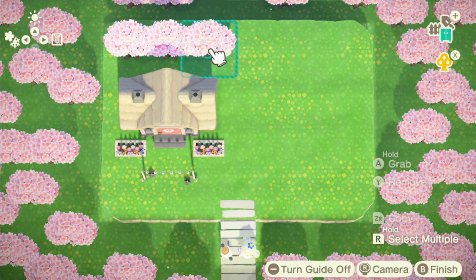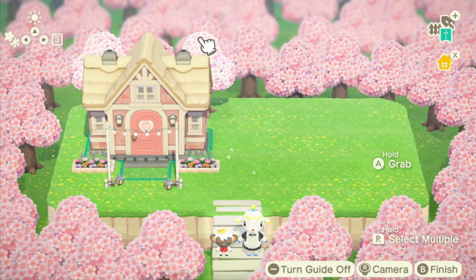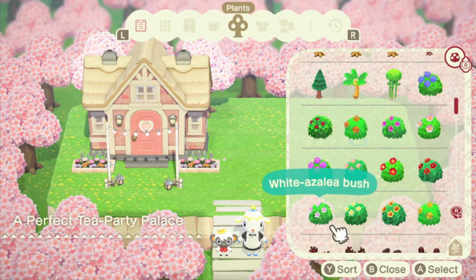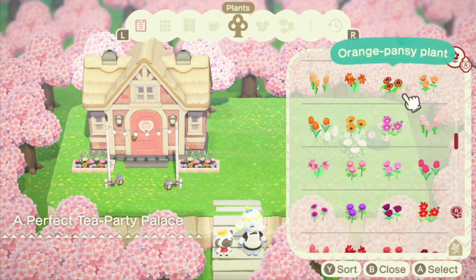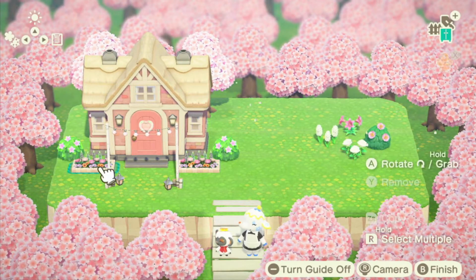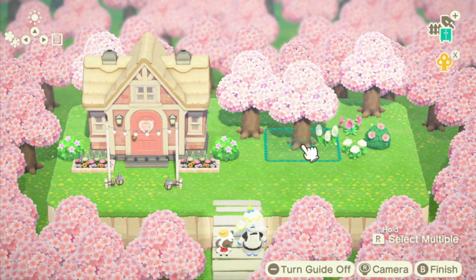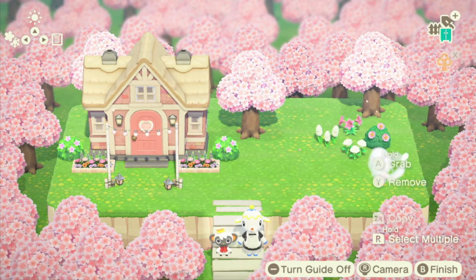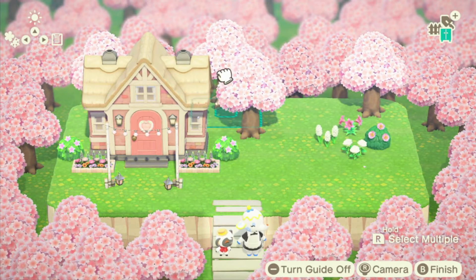Now we're trying to put trees behind the house — they're not quite as tall as I wanted, but we soldier on. This build ended up being very symmetrical. I say we're going to build an asymmetrical yard, but everything around the house and inside is symmetrical, which is a thing I try not to do very often. I tend to find symmetry kind of boring, but it feels maybe really appropriate for the suburban housewife vibes this build is giving off.